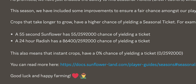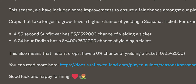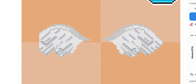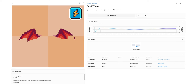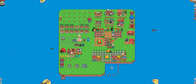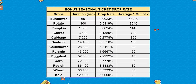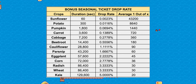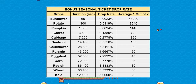This also means that instant crops will have 0% chance of yielding a ticket. Instant crops refer to the 30% chance of an instant crop drop that the angel wing or devil wing gives. Based on what we understand, here is a list of all crops available with their original planting duration and respective seasonal ticket drop rates. Please note that if you have a farming buff that reduces your planting duration, the drop rate will be reduced as well.